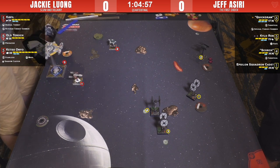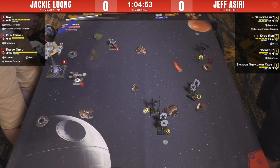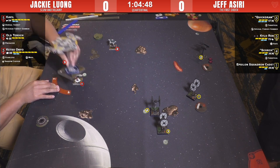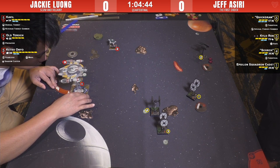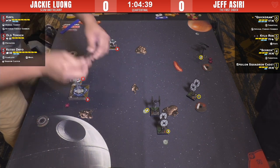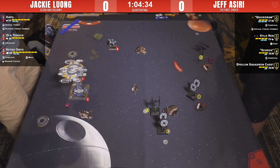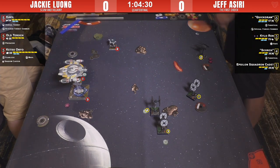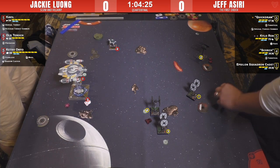Cavil considers a barrel roll but takes a focus instead. Jackie does a hard three-turn — must do it. It looks like Ketsu's got the Epsilon in range at range three: a range-three shot, and Epsilon is three green dice. Ketsu grabs the target lock. Still not sure about Quick Draw's position here.